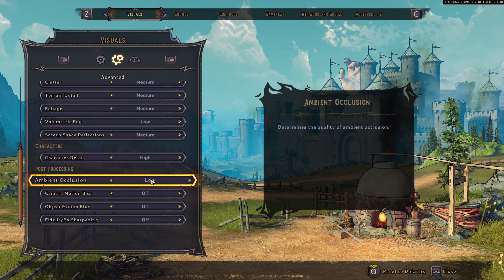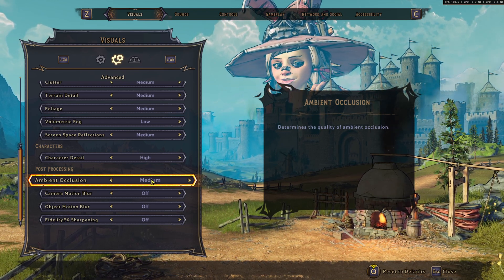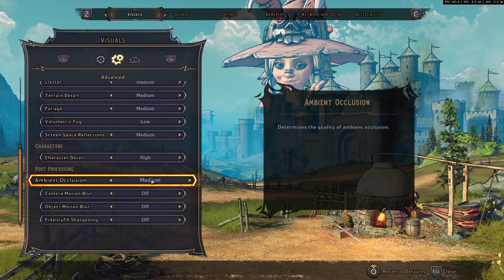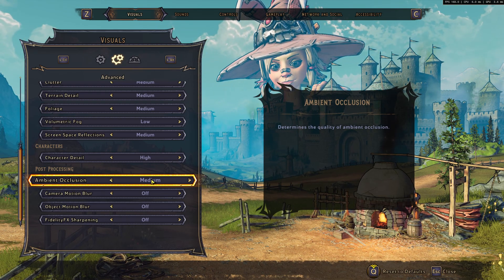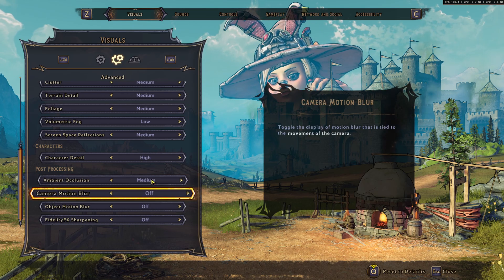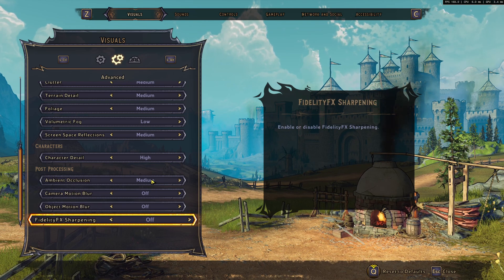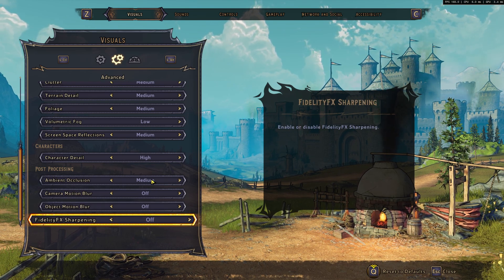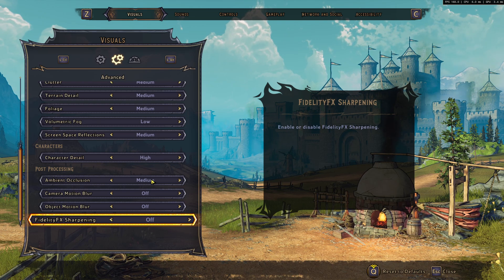I recommend Medium for Ambient Occlusion. I saw only a 3% difference between Low and Medium FPS-wise, but a big difference in image quality — that's why I recommend Medium. After that, set Camera Motion Blur to off, Object Motion Blur to off, and Sharpening to off. The game is already very sharp, so I'm not using the FidelityFX sharpening.